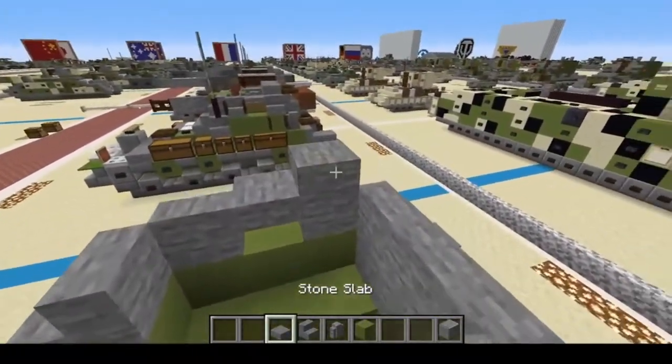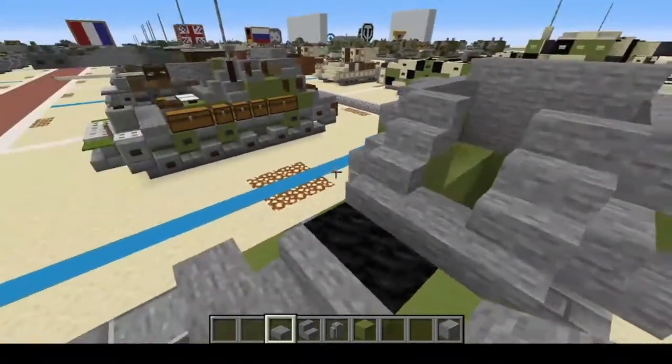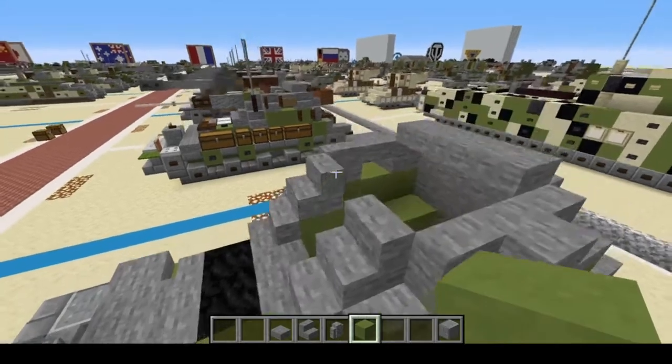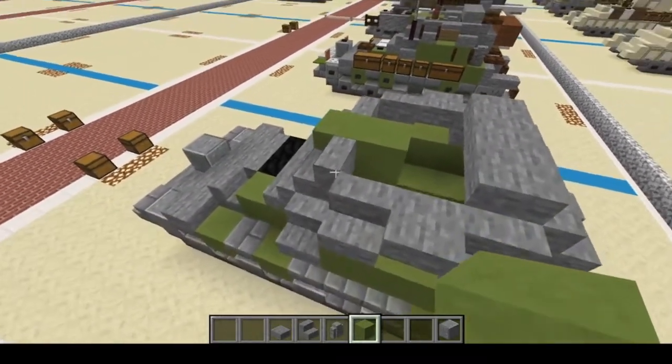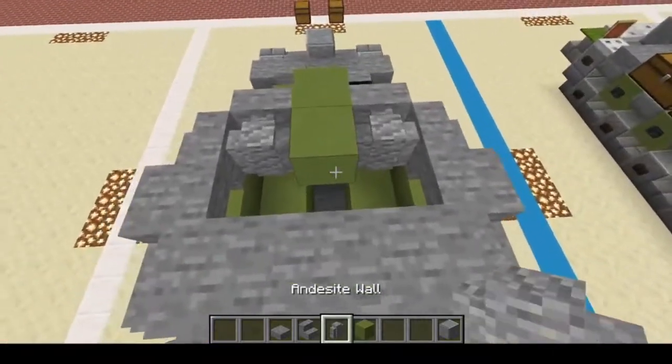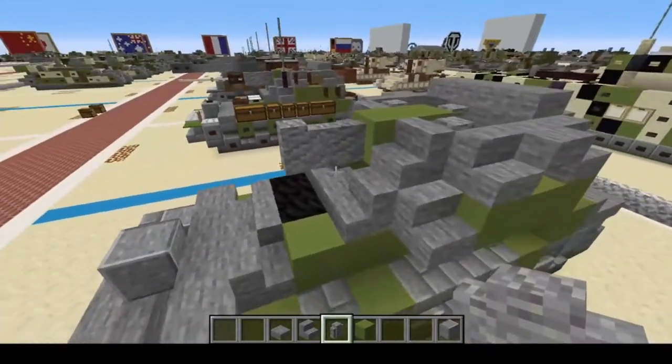Next, we're going to put two Polished Andesite walls right there, then three upside-down Stone Stairs, followed by three upright Stone Stairs. One upright Stone Stair on each side, followed by a slab, followed by another Stone Stair. Finish up with Stone Stairs right there. Your turret is almost finished — we're going to add a slab row of three on top, right there on the back of the turret. Now let's add the 40mm Bofors — one and two, then one, two, three, and one, two up front.